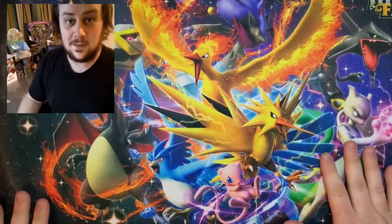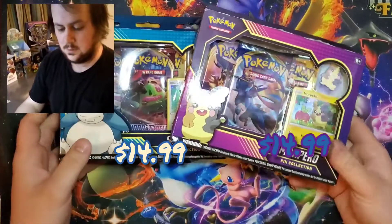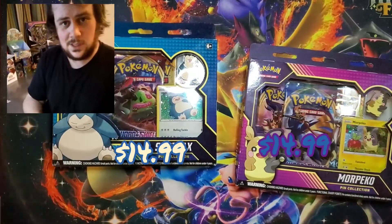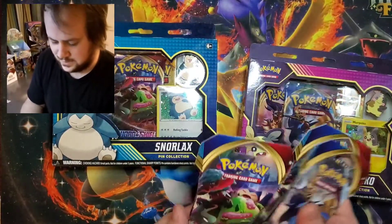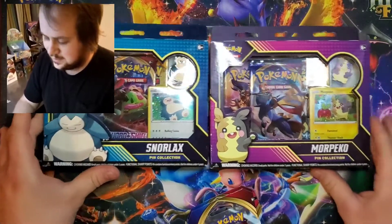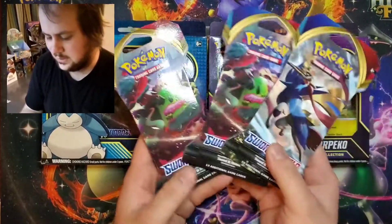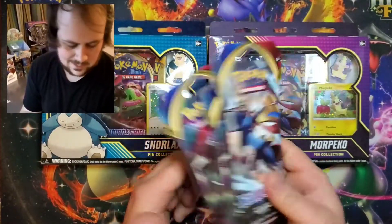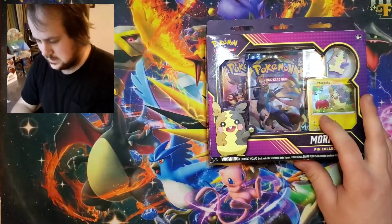What's up guys? Here we go again with another pack opening. We got some of these here for you. We'll go ahead and open up nine packs today. We've got our nice Snorlax box, pin collection, and our Morpeko pin collection. We'll go ahead and keep it nine. We've got a couple extra spare packs aside.